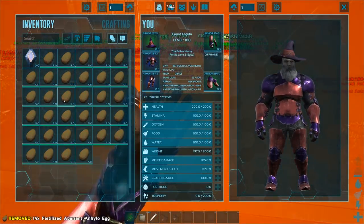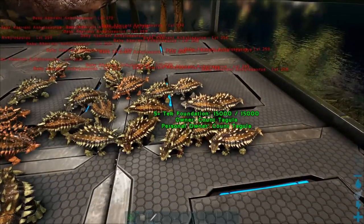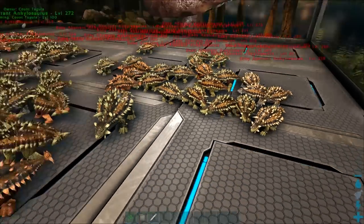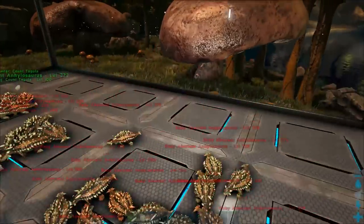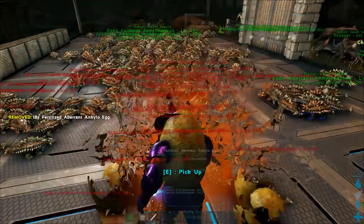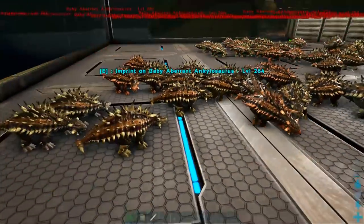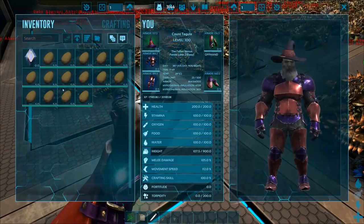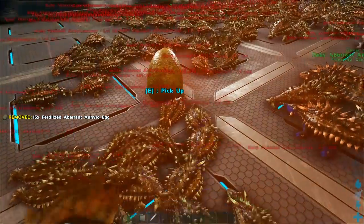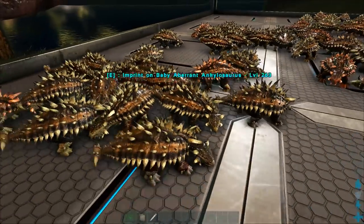I'm excited to see what these things are going to look like fully mutated. We've seen the Christmas Ankies when we're going around in the Survival Series episodes, and I think this will be a lot of fun. This is technically part of the Aberration Series, but I'll probably make this its own little series of Aberrant hatchings or something like that for the zoo. I'm not exactly sure how I'm going to put this playlist together — it's going to be a little weird because I am doing the Survival Series and the Zoo Series all on the same server.